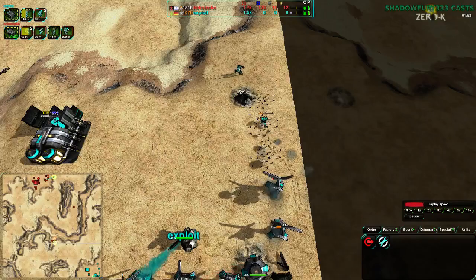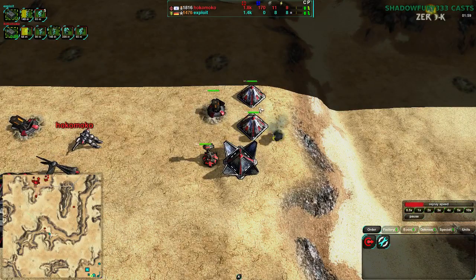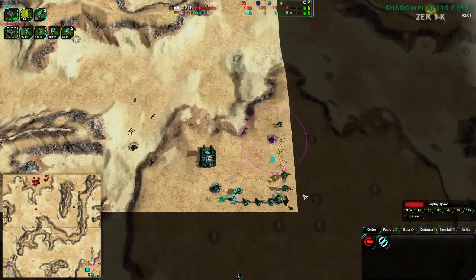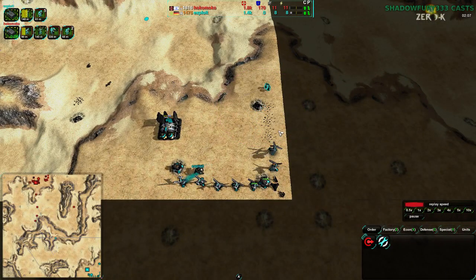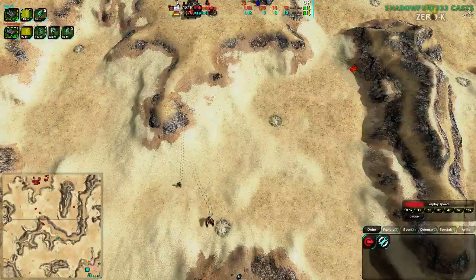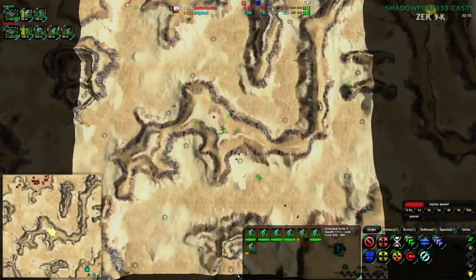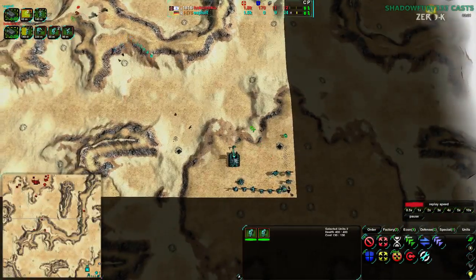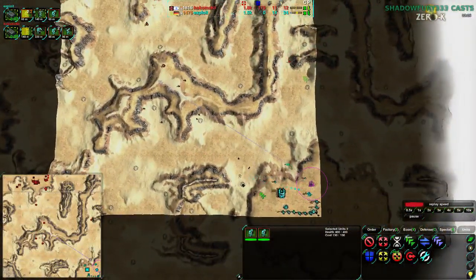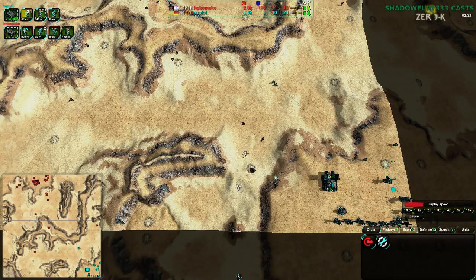That glaive goes down but not before taking out a few wind generators and a metal extractor. So Hokomoko's economy is very safe, while Exploit loses about plus 4 in energy and plus 4 in metal. Hokomoko gets ahead. Exploit now only has two glaives, and one just died in the center of the map. That early Conjurer is going to be a costly mistake for the first little while.